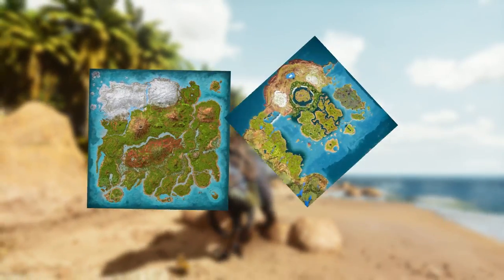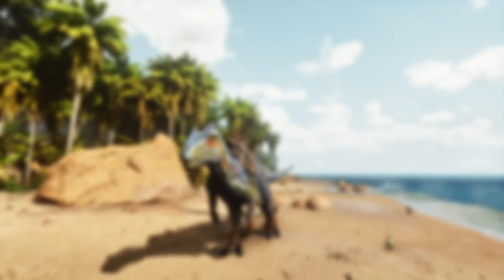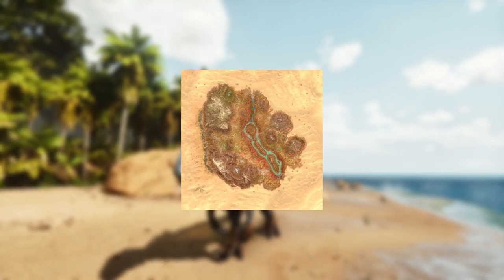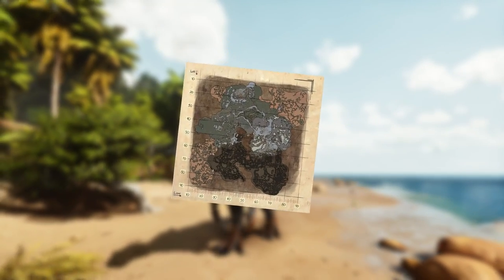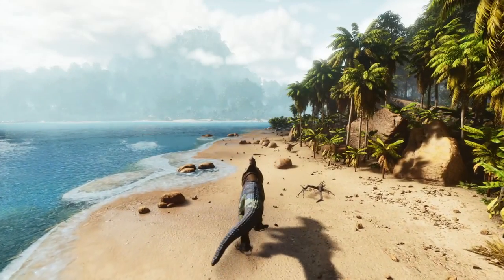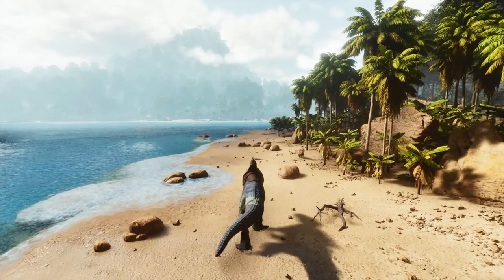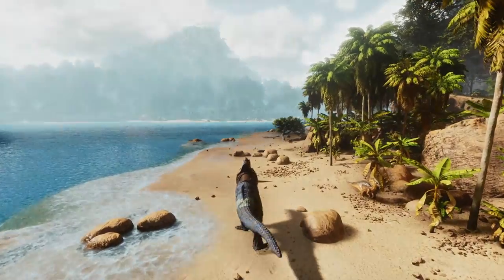For where they spawn: on the Island and on the Center, they both spawn in the grasslands. On Scorched Earth, they will spawn out in the dunes. And surprisingly, their Aberration spawns have already been planned out — they will be spawning in the red and the blue zone of Aberration as soon as it launches.